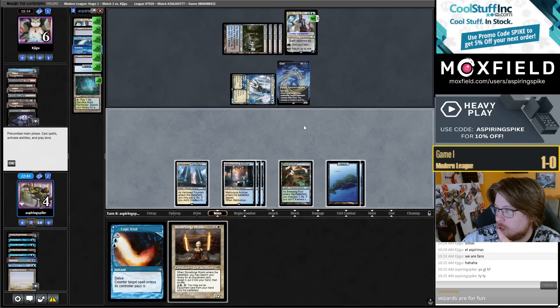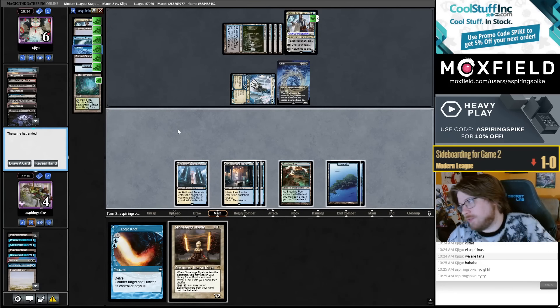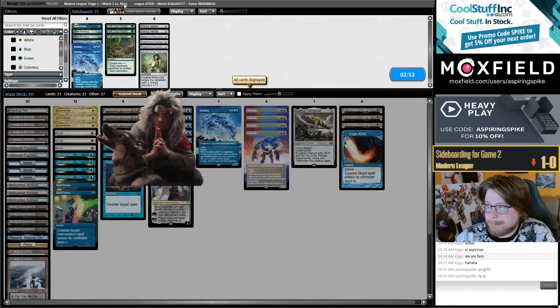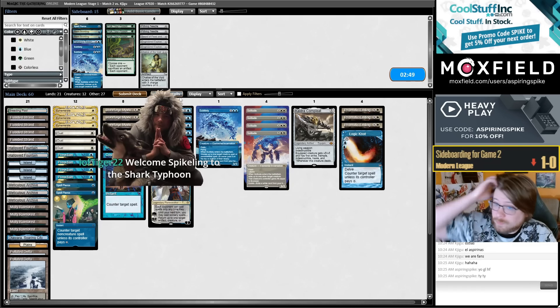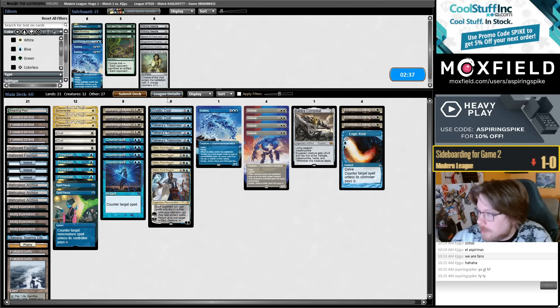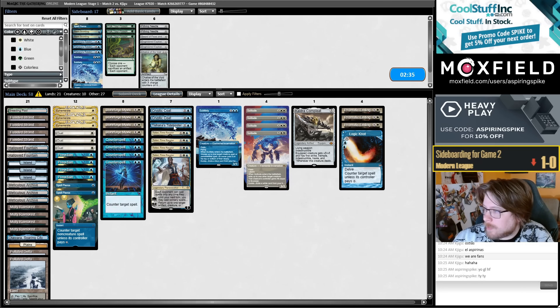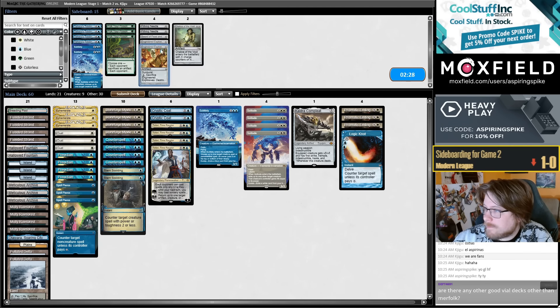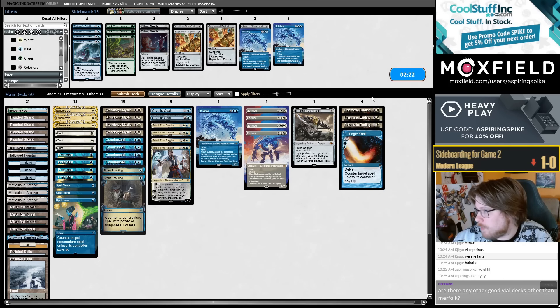We can go Stoneforge for Coding, but then they just win with the Teferi. Let's go to game two. Well played, opponent. I was really not thinking about the undying effect on the Voidwalker that game. I think I'm gonna cut my Tidebinders — they have some applications of course. I'm gonna bring in two Scaldings, third Pierce. One Subtlety feels like an okay number. Oust is awesome in this matchup.